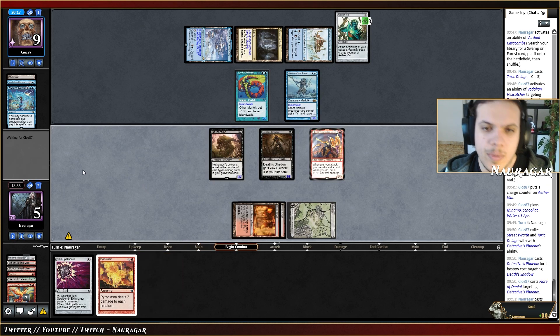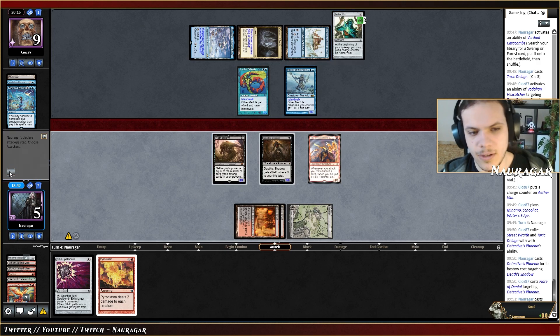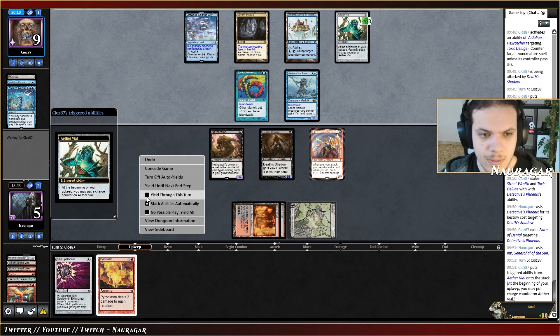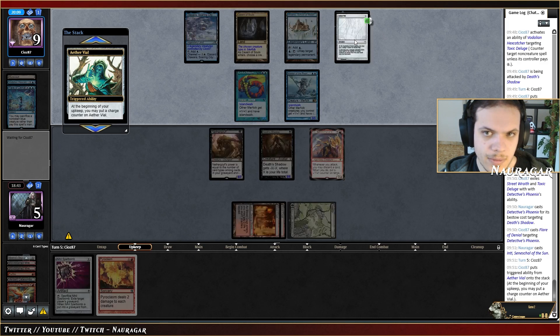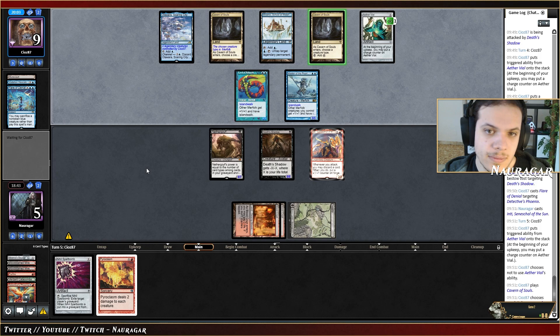Their last card is Svyelun so I must go for a creature this turn otherwise I'm dead. We pass the turn. I could attack again but they're not going to die. They go down to one. We block block, take five or take three if we block Svyelun. I think I'm fine not attacking this turn — we should be able to set up.